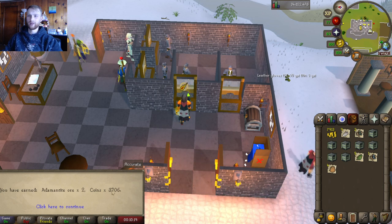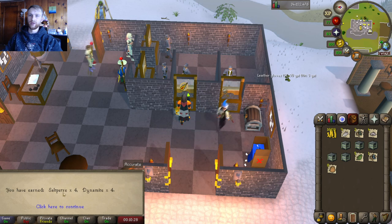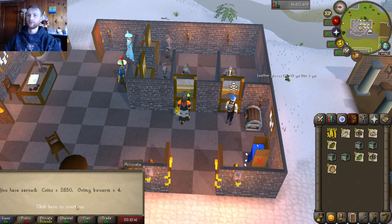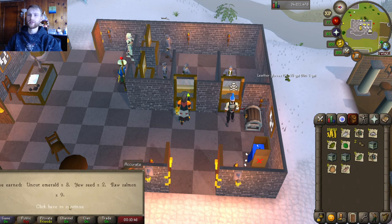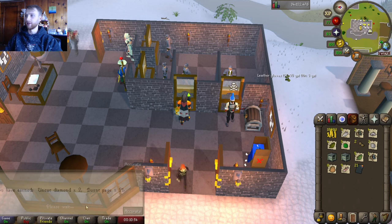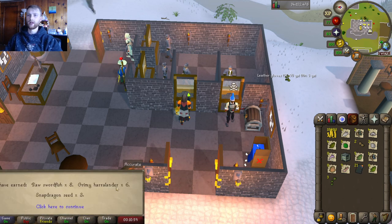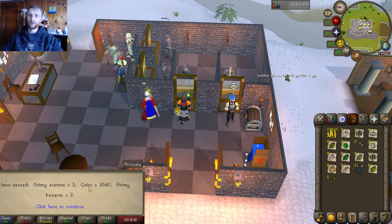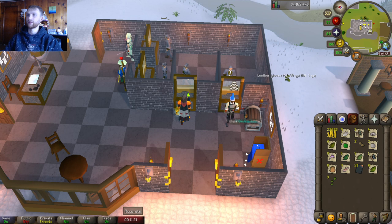Some more money — I'll take it. Saltpeter and dynamite. Some more coins and four quarm. Some yew seeds, emeralds, and salmon — not a bad crate. Uncut diamonds and more burnt pages — lovely, I like that. Some raw swordfish, grimy haralanders, and snapdragon seeds. Last crate in this batch: five grimy aventos, about 3,500 coins, and some more quarms — nice, beautiful.